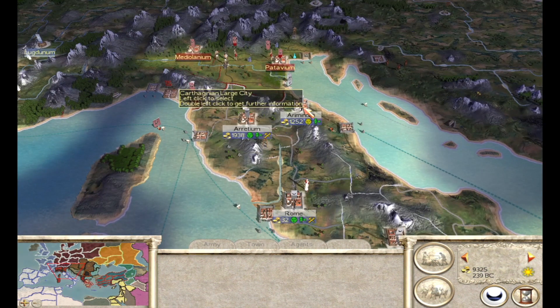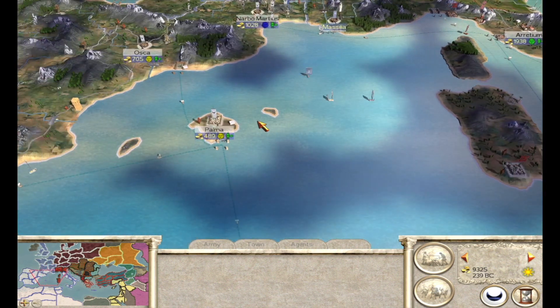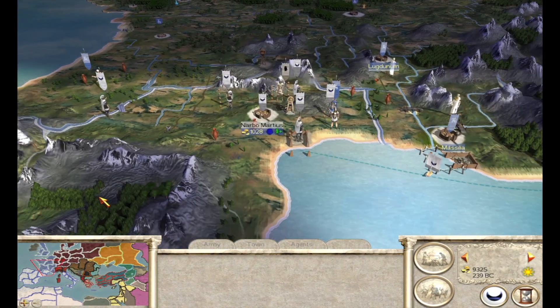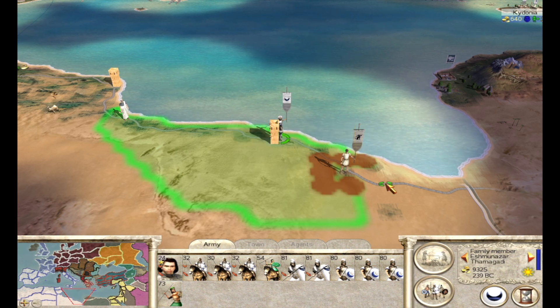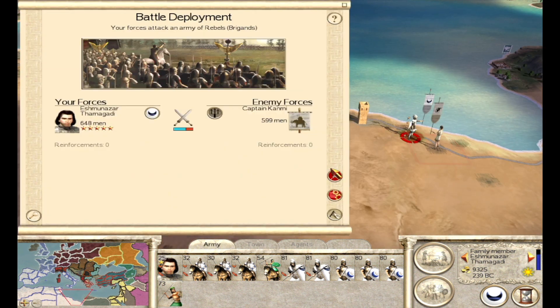We had a huge, long Siege of Ariminum that, as one of you so rightfully pointed out in the comments of the previous video — yeah, Aurelion — I definitely didn't need to focus as much on those guys on the walls. I got a bit tunnel-visioned on that one. Over here in Narbo Martius, we didn't expand at all, but we have quite a bit of forces ourselves and quite a bit of Britain forces, so there'll be some fights coming up there. First and foremost, we do have an easy little rebel stack that's sort of just vulnerable for the taking, and I think that's exactly what we're going to go ahead and do — start off the video with a fight.